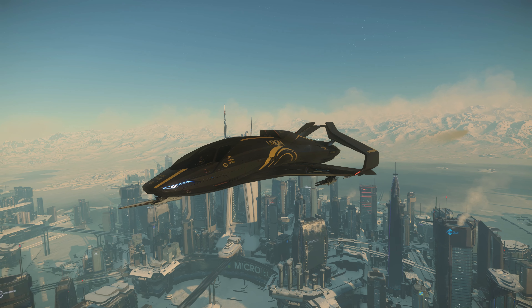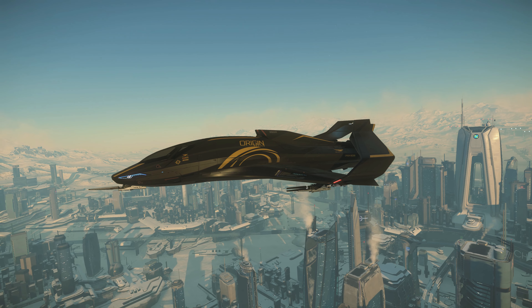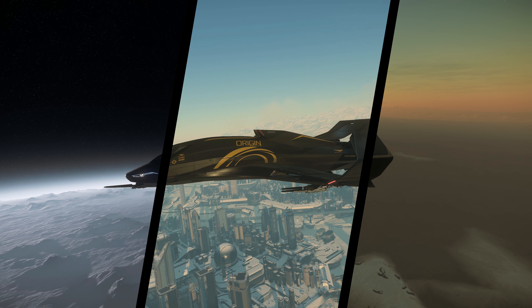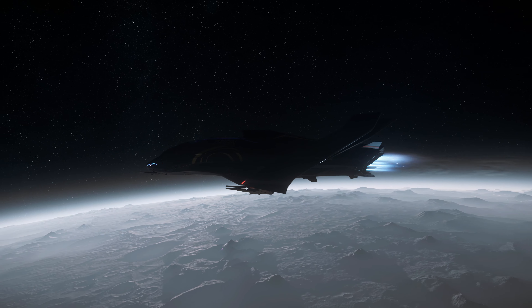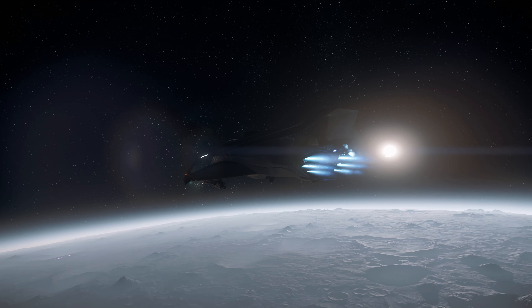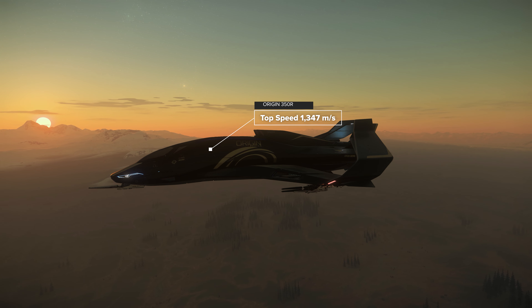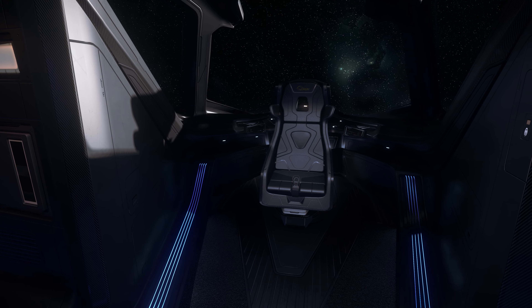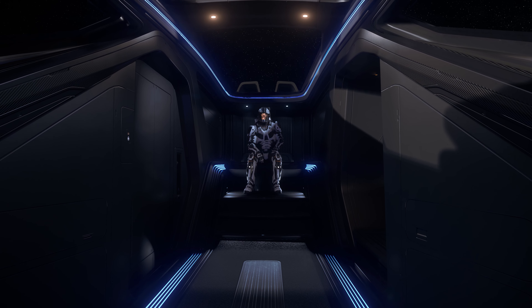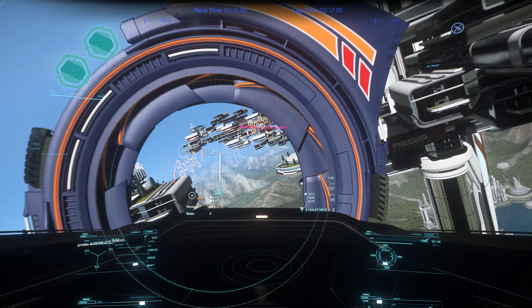There's the Origin 350R. Noticeably bigger than the other options, the 350R puts the entire emphasis on having big engines first, and then thinks about how to turn. That shows with the 350R having the highest top speed of any of our racers today, but also the lowest turn rates. Think of a muscle car in space, where turning is much more about pointing those powerful engines into your new chosen direction. The 350R brings much more utility to the party though: with 3 fixed size 3 weapons plus bigger missiles, it's a much heavier hitting interceptor, and that top speed makes it well suited for chasing down the fastest of opponents. Not to mention an actual interior, a bed for logging out in, that panoramic Origin roof, as well as 4 cargo units of storage in the belly. At 1.6 million alpha UEC, it's not quite as expensive as the Razor, but is on the more expensive side.